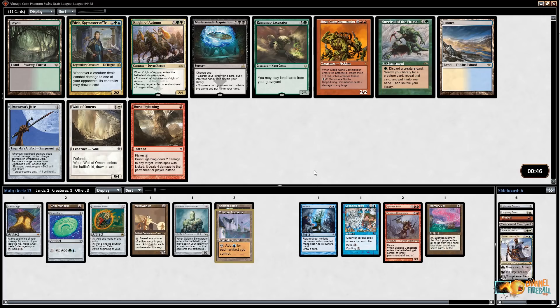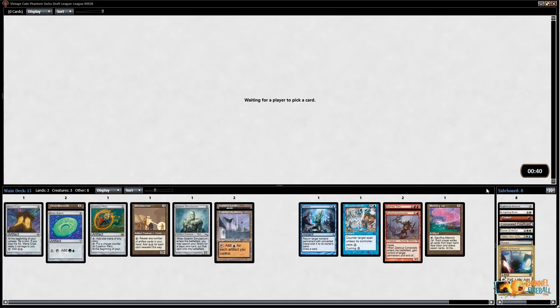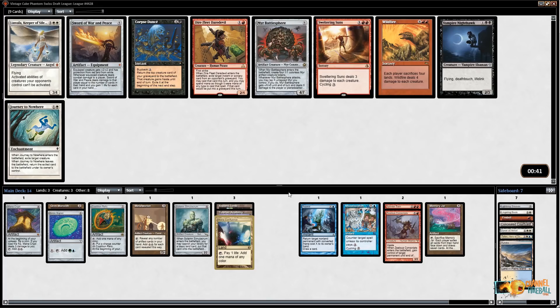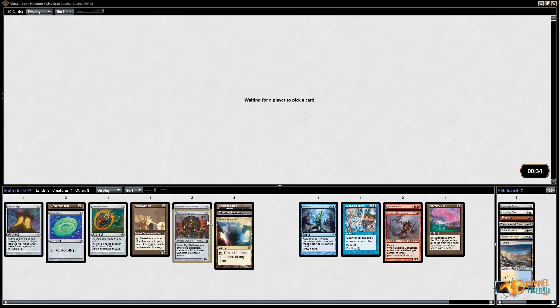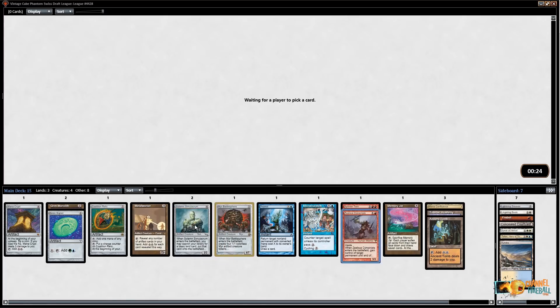Probably take Tundra here — maybe I'll end up with Teferi or Resto Angel, who knows. I just don't want Jitte. Burst Lightning isn't exciting either, so even though I'm not thrilled about Tundra, I think it's the pick. Now I can take Mana Confluence — that's a concession to actually wanting fixing. Here's the artifact curve I need; now I just need some bigger spells to cast. Wurmcoil Engine — the battle ball — also good with Tolarian Academy. There's also a Wildfire, but I'm going to take Battlesphere. This deck isn't quite set up for Wildfire yet.